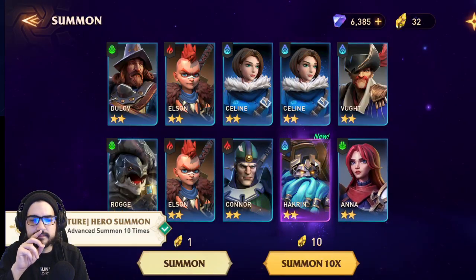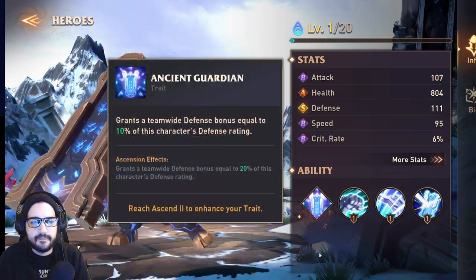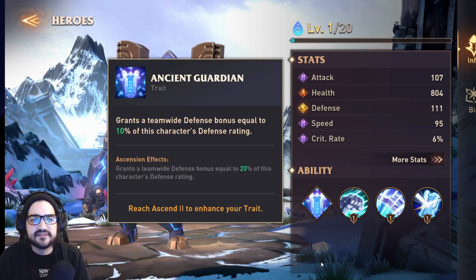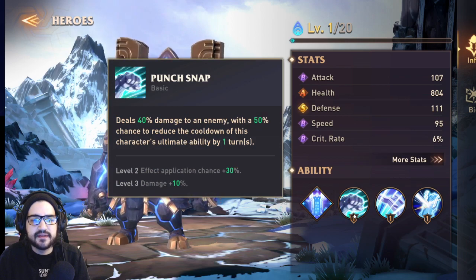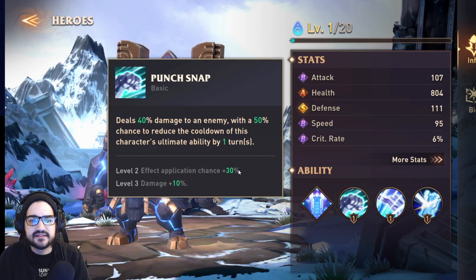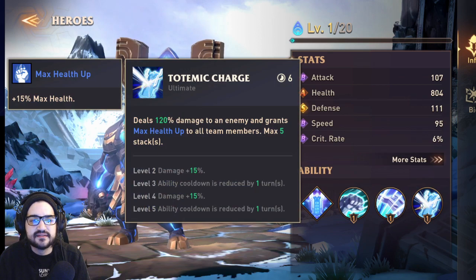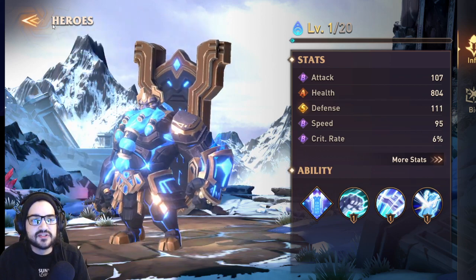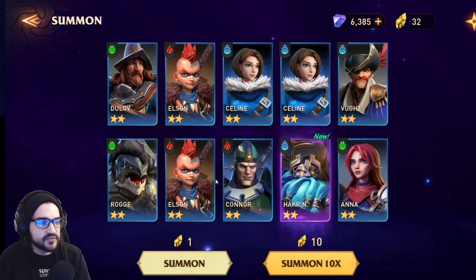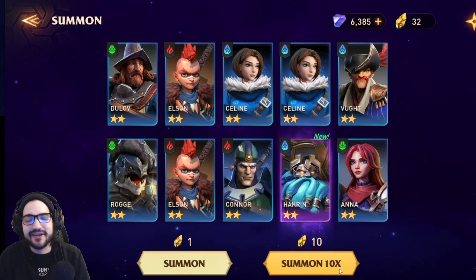Hackrin! Hackrin is one of the ones you can fuse for. He grants a team defense bonus equal to 10% of his defense rating, deals 40 damage with a 50% chance to reduce his ultimate cooldown, and has a taunt that scales with defense — grants max health up to all allies. He's a defensive buffing teammate with a taunt. Good pull, and we do want dupes.